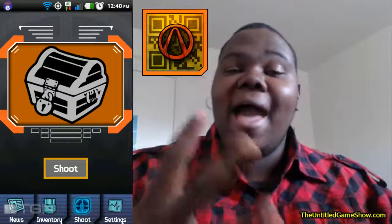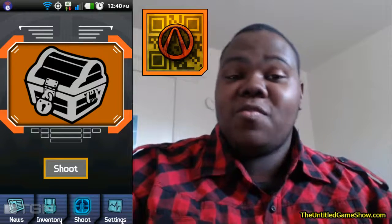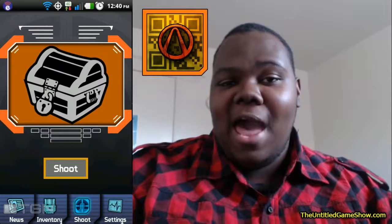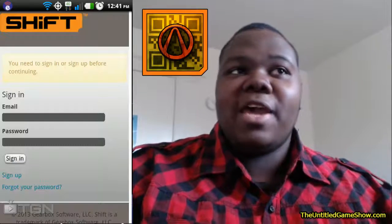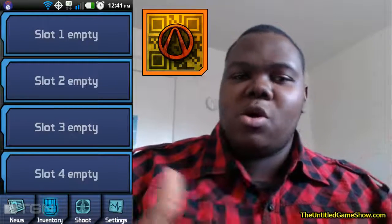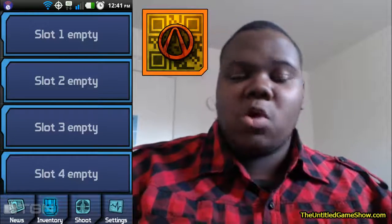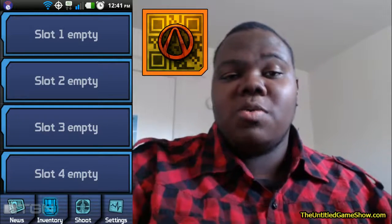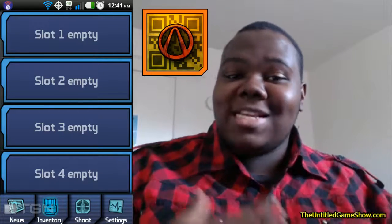The app basically lets you get loot for your friends and get loot from your friends. When you start the app you'll see this page, you shoot it, and then it tells you to sign into your Gearbox SHiFT account. Once you do that, you'll be able to see a QR code. Your friend scans that QR code, and because he logged in with his SHiFT ID, he's going to be able to actually receive loot in-game.